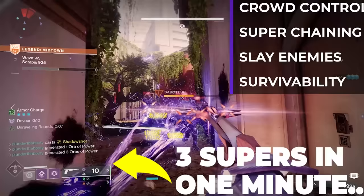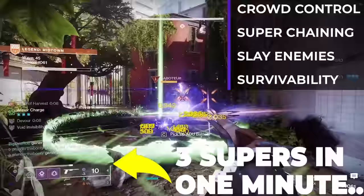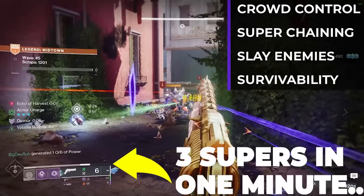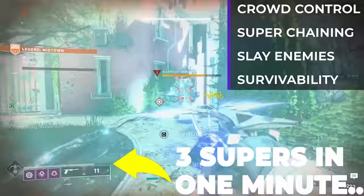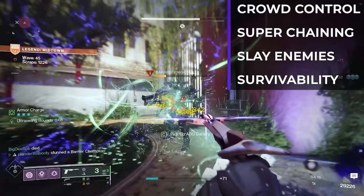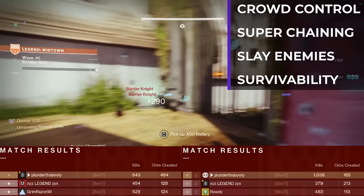Any crowd control builds that lock down waves, any super builds that allow you to generate orbs of power for your fireteam and loop supers for the whole team over and over, and any add clear builds that just slay out. If these builds can provide some survivability for yourself and maybe even your team, those are the builds we want. Combine two or three of those things and that's when you get builds that give you results like orbs generated or kills depending on what you're running.